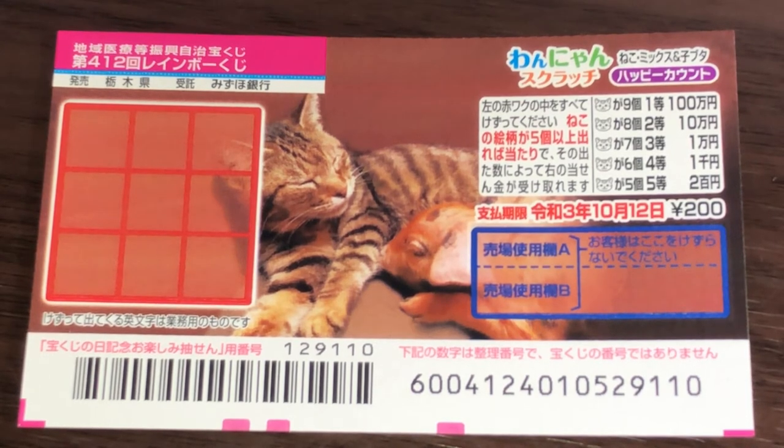So remember, Bada means mixed and Renban means in consecutive order — one, two, three. It's your choice.